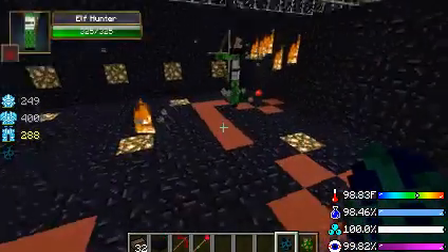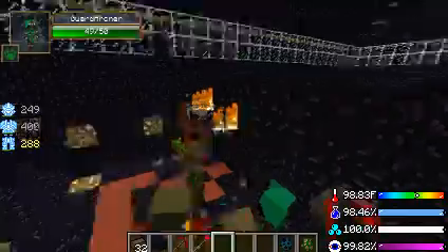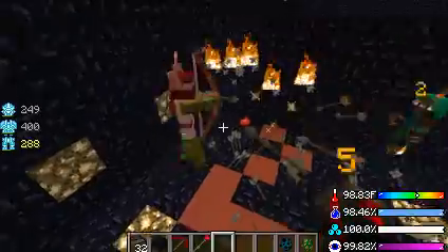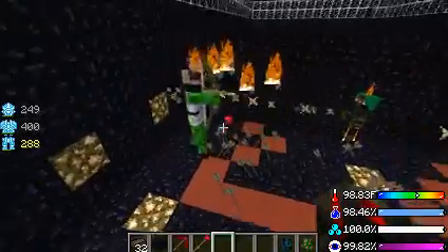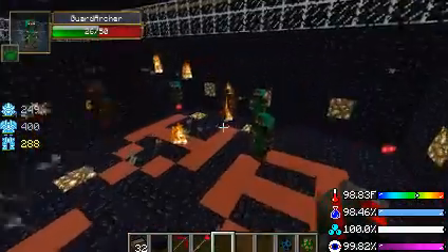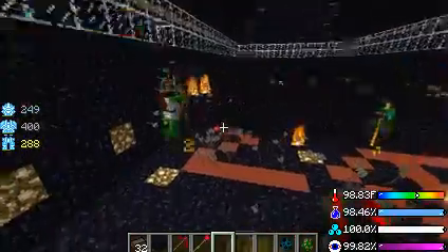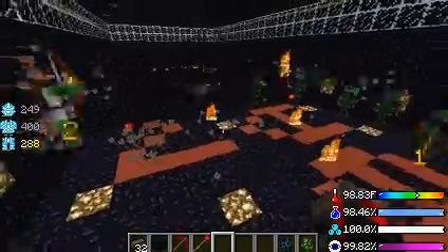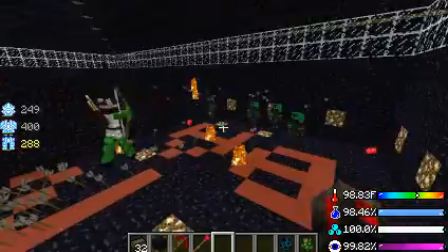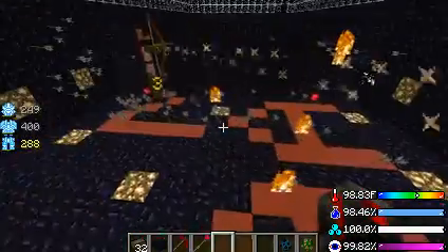For the next round we're going to have five Guard Archers against the Elf Hunter: 1, 2, 3, 4, and 5 - let the battle begin. Don't worry if they accidentally hit each other, they won't aggro on each other - I've never actually seen them do it, they have smart enough AI. Five times 50 is 250, so he still has more health than all five combined. They only do two or three damage - I think he might actually have a defense stat.